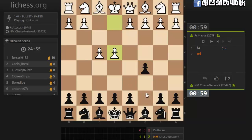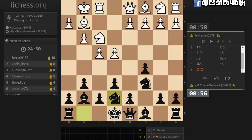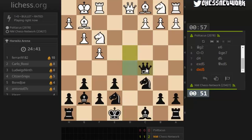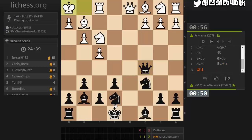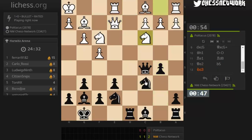C5, knight out. Let's get a kingside fianchetto, get d5 in. Dropping a pawn - or am I? Let's take here, that's with check. Castle. That is defended. Bishop to b7. Let's not drop that pawn.